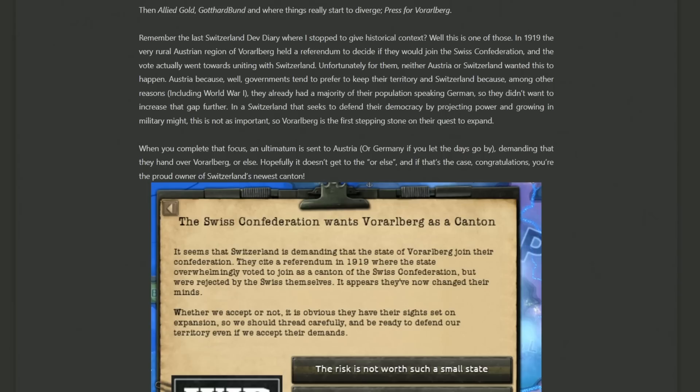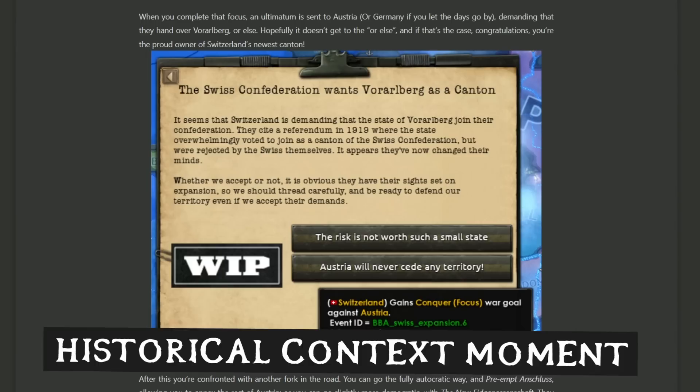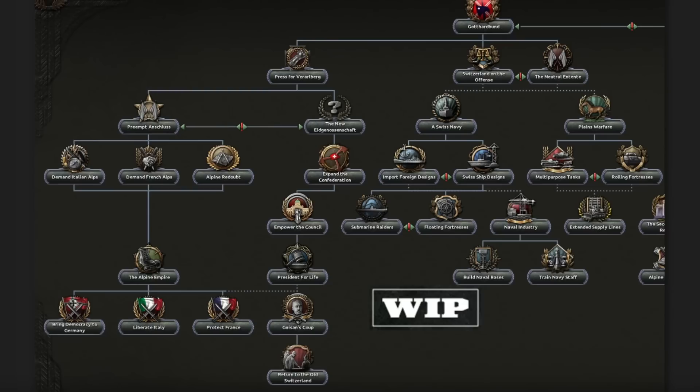The left path talks about Allied Gold, Gotthardbund, and Press for Vorarlberg. The foundation of starting this one off is going after Vorarlberg, which is a small canton area inside Austria that had a small referendum to decide whether it wanted to become part of Switzerland. They did want to become part of Switzerland, but neither Austria nor Switzerland wanted them to join, so nothing ever came of it. Because this is alternate history, you are going to make something of it and try to make Vorarlberg a canton. In this image, we see the Swiss Confederation wants Vorarlberg as a canton, and that means Austria or Germany has the choice to either give them over or say no — and Switzerland gets a conquer focus against you, which is probably going to involve some nightmarish combat along the Alps.